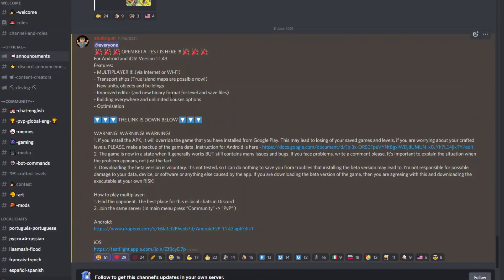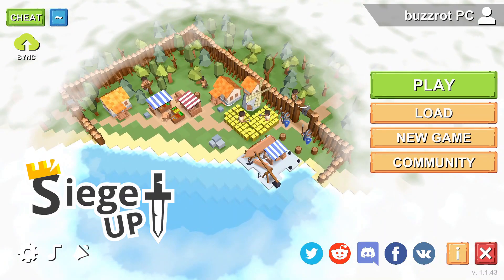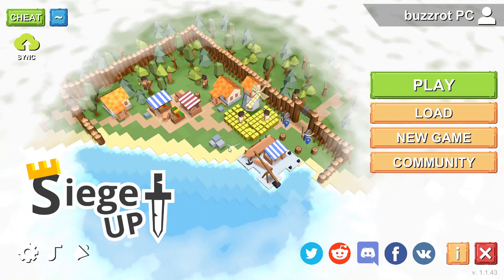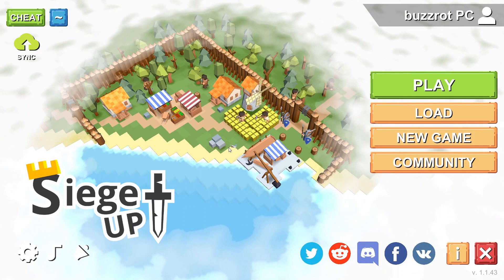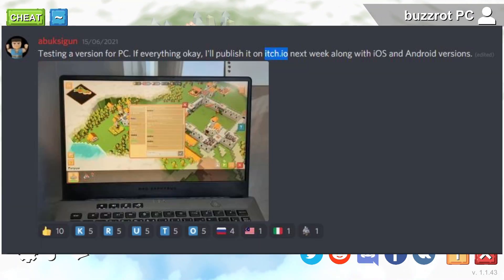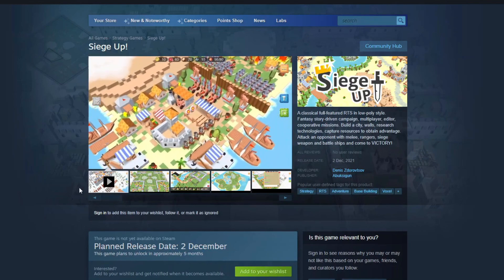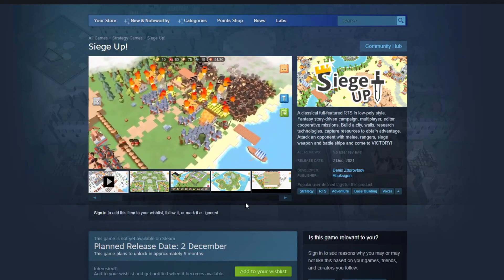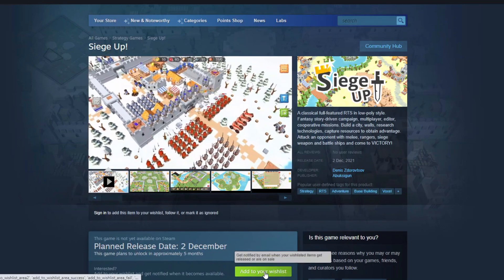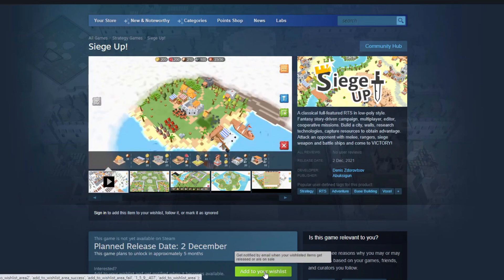If you haven't already seen the beta version for iOS and Android, go to the Discord, join and check out the link for the download to play it. This PC version is currently only for beta testers, but the developer plans to release it onto itch.io once it's more polished and also on Steam early in December this year. Check out the page on Steam and maybe add it to the wishlist to be notified when it's available.